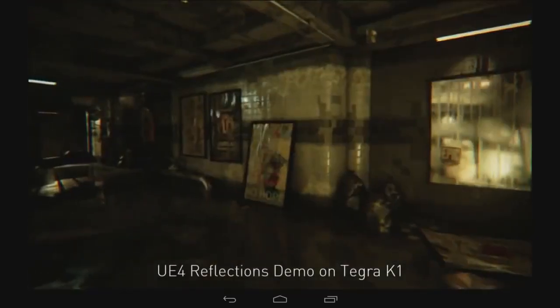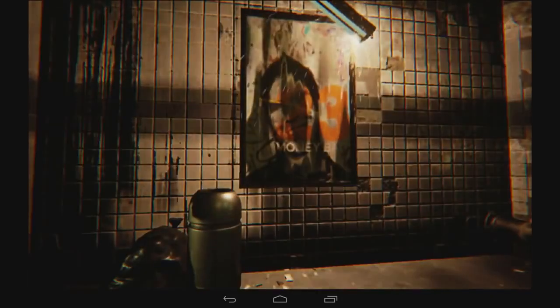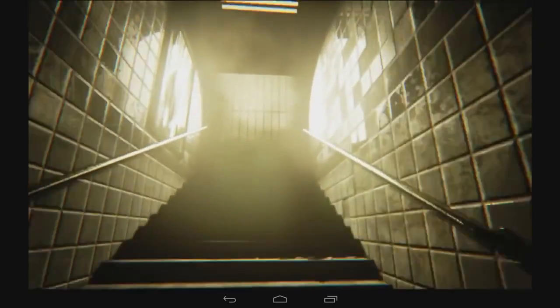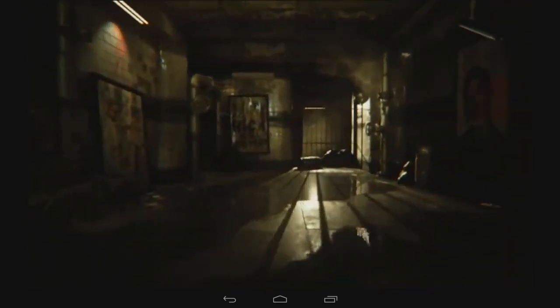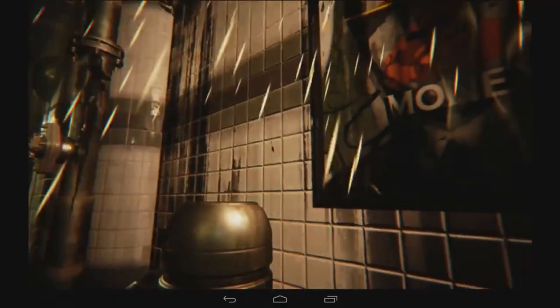One of the really exciting demos we've got going on NVIDIA's Tegra K1 is the reflections demo using Epic's Unreal Engine 4. It does things like real-time reflections, specular highlights, and shadows. It uses advanced features like cube map arrays and compute shaders to do super sophisticated lighting, and it has a really sophisticated post-processing pipeline for things like blur, depth of field, and bokeh to give it a really nice film-like effect.